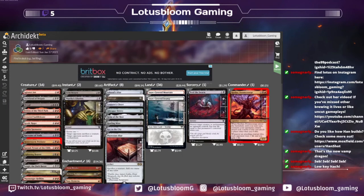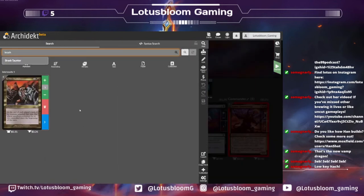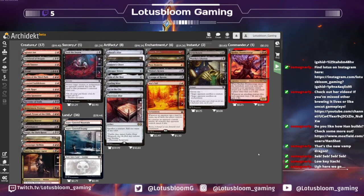A card I think absolutely deserves to be in this deck is Brash Taunter — my favorite red card of all time. It's such a good deterrent. I always picture us having some type of Furnace of Wrath effect on the field, so these creatures are going to do a ton of damage to us — that's perfectly fine. I'm going to block with Brash Taunter and maybe you're going to take all the damage. Most likely you're going to take all the damage from this.